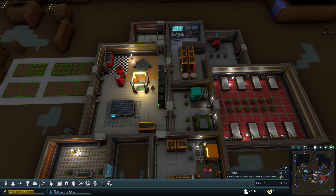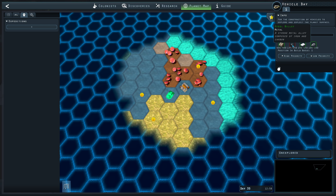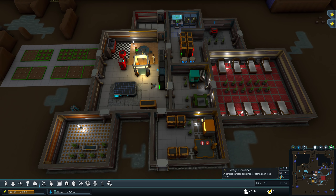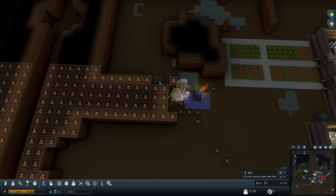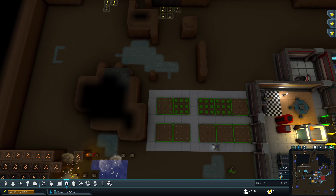Taking a look at our materials — right now we're just waiting on about 67 billet; everything else has been manufactured. That's pretty good progress, because vehicle bays are extraordinarily expensive — one of the priciest things you can do.